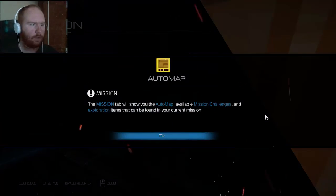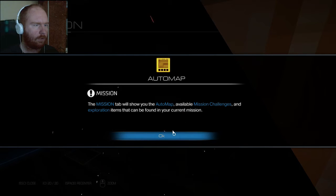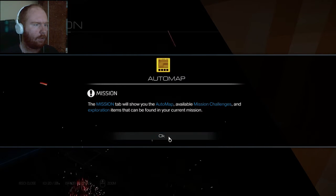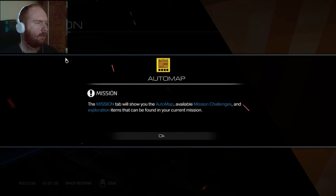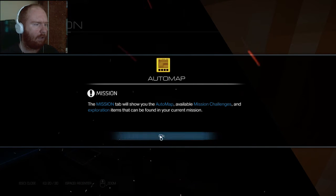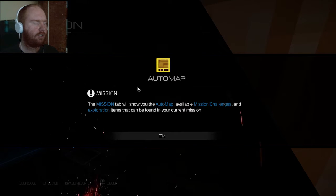Right about now I get this message, and I'm trying to click it to make it go away, and it doesn't go away. So then I go to alt-tab out of the game, and it seems the only way to get rid of the message is to alt-tab out of the game and exit the level and/or restart it.